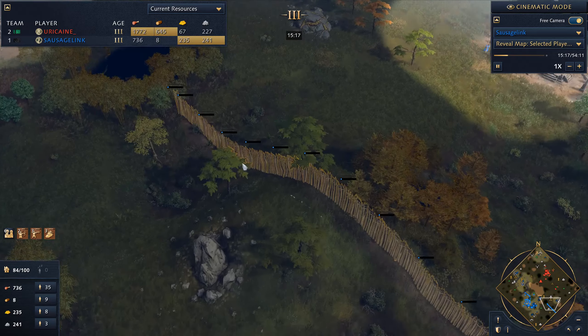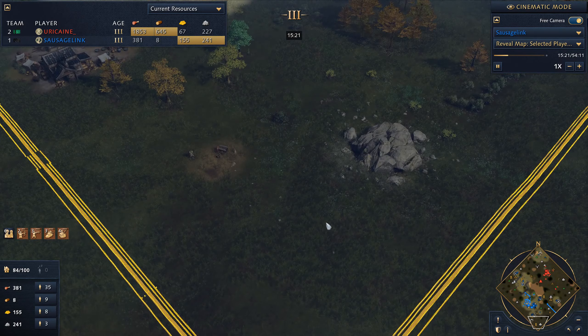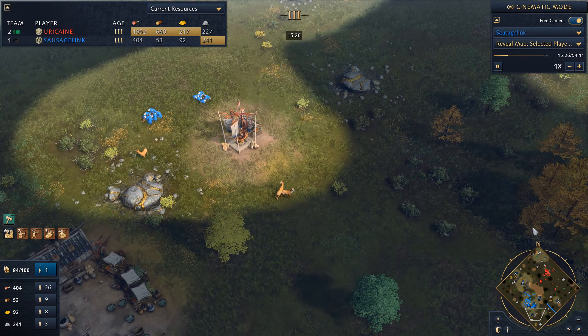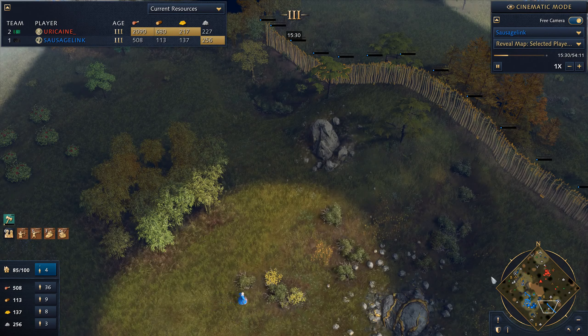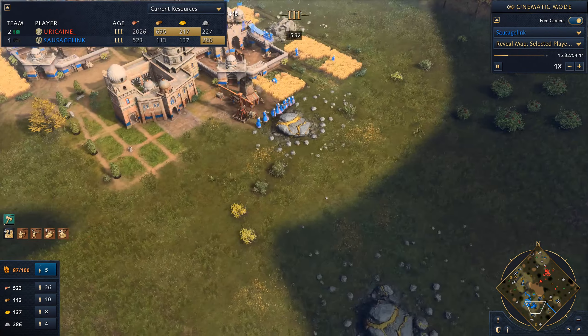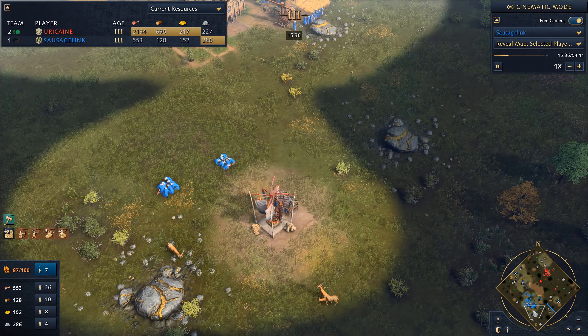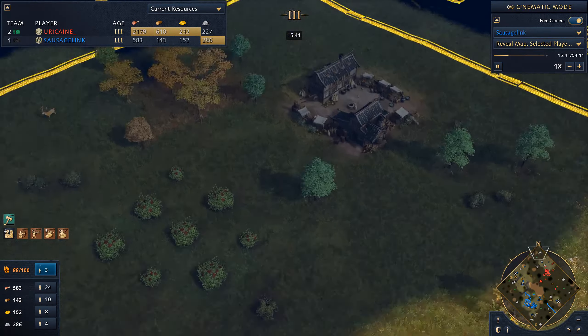Walling off down here is a good idea because I like this bottom area. Look at how many resources are here: a big stone patch, a relic, a neutral market, three gold patches, another stone patch, and berries, along with a deer patch. I really like securing this corner if we can, because we're doing a good job discouraging him from his own corner.